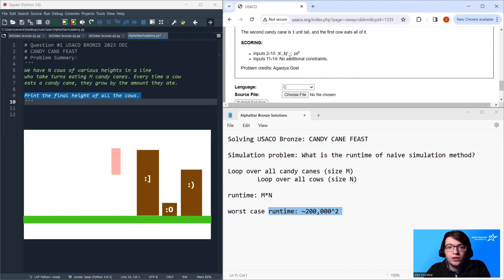You will pass test cases 1 through 10, so you will pass a significant portion of the test cases just by implementing the naive strategy. But we want to do slightly better than the naive strategy — we want all of the test cases.